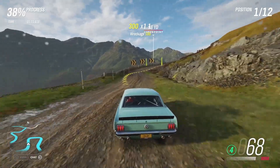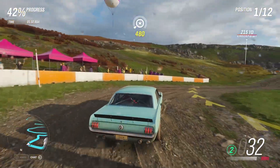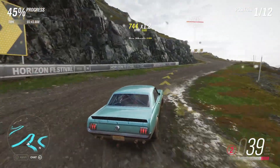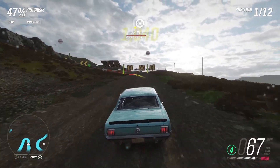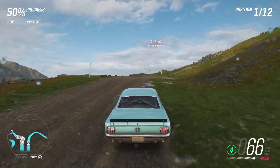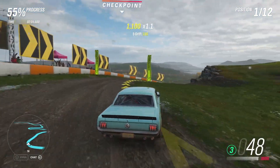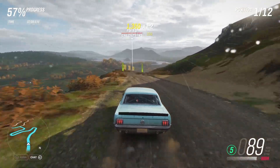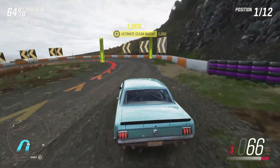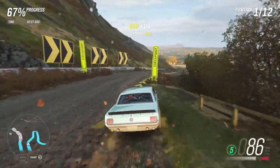I think everybody has this car at some point because I believe it's one you get through the story progression of the game, so you should still have it unless you've sold it. You can only sell cars through the auction house — you can't just sell them from your garage, which is kind of silly. I feel like they should let you sell cars directly to the auto show. Maybe Horizon 5 will add that, though it's been this way in a lot of the Horizon games so they probably won't — but we'll see. If you did get rid of it, it's probably really cheap to get back.